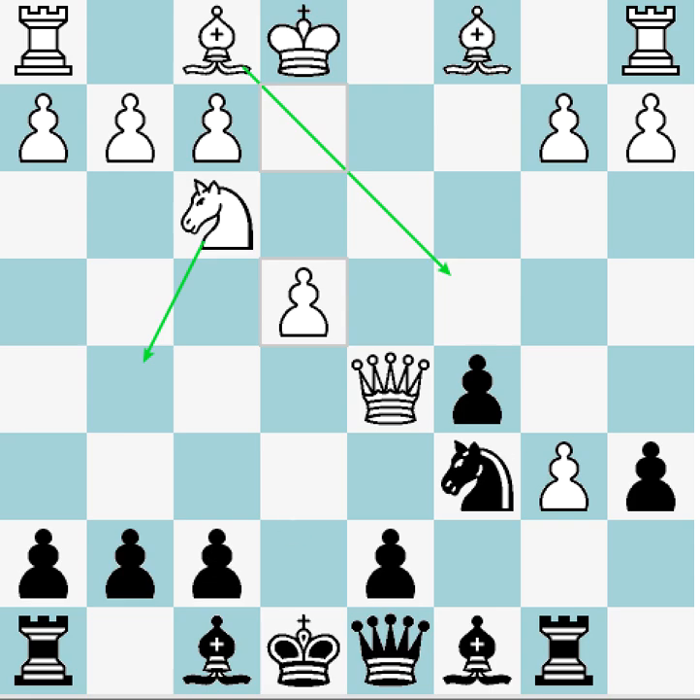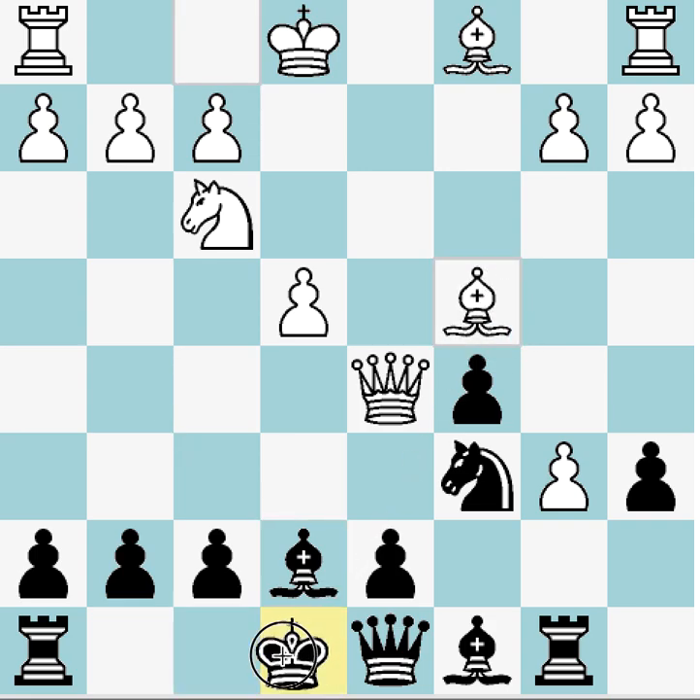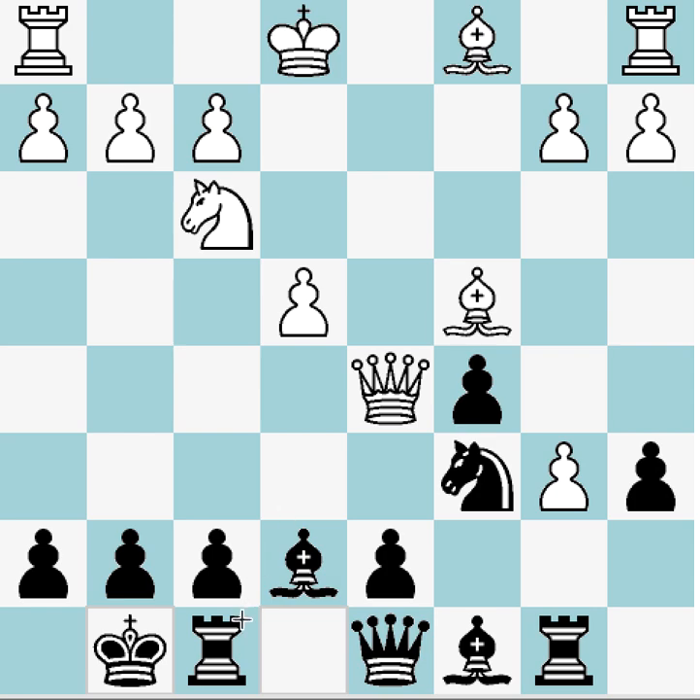Bishop c4 is a threat hitting f7, and we need to defend. I feel pretty strongly that bishop e7 is the best move here — it's the 100% book move from what I can tell, so grandmasters must agree. Bishop e7 stops knight g5, which is nice, and we're getting ready to castle. Now if bishop c4 is played, which is also strong, we're going to castle — the only move — so that the rook is defending and there's no queen takes f7 checkmate, which would be unfortunate.